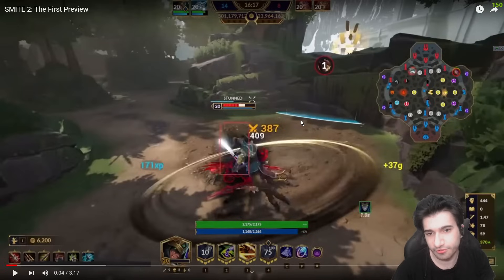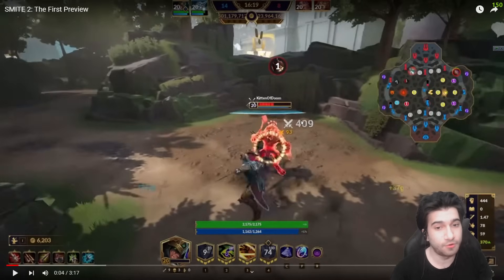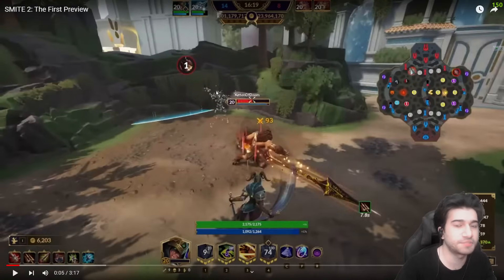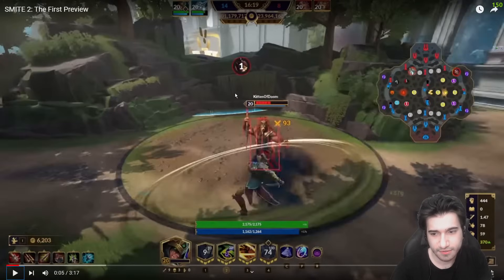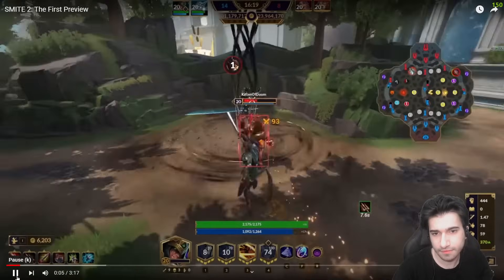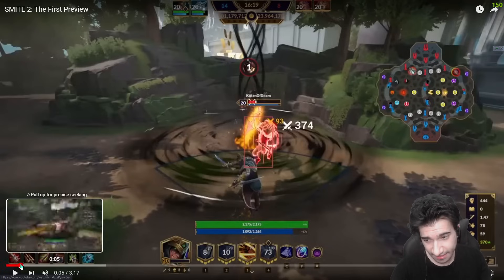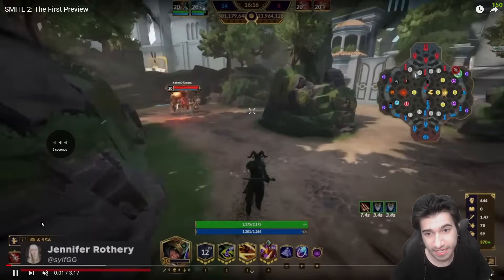Now the second thing to notice: Loki's one is still the same. Loki's decoy — Loki throws a decoy down. You can see the decoy spawning here. It seems the decoy has a bit of a delay. The decoy doesn't instantly spawn like Smite 1's decoy. There's about a half-second delay before it's fully deployed.